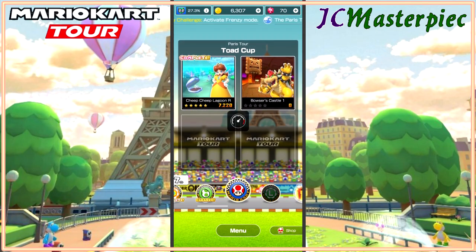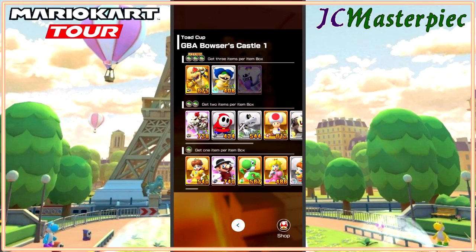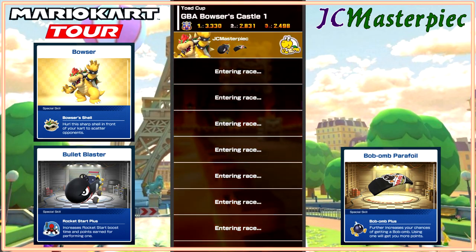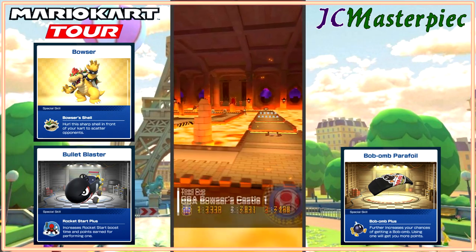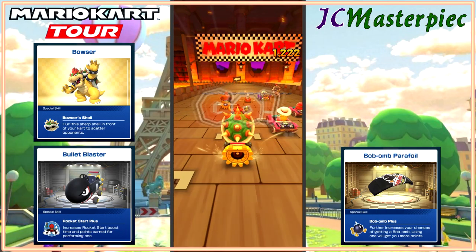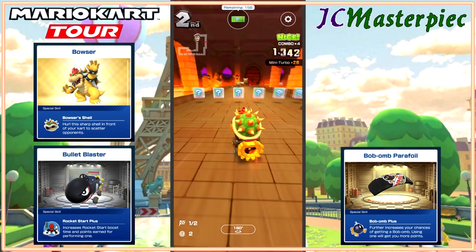Bowser's Castle 1. Moving on to Bowser's Castle 1. Lots of spinnies. Bowser Bullet Blaster and Bob-omb Parafoil. Lots of sitting around waiting for things to load up. Game Boy Advance Bowser's Castle 1 — a very common track. We've seen it in all of the cups, I think. Maybe it wasn't in the last cup, but we saw it in the previous cups.